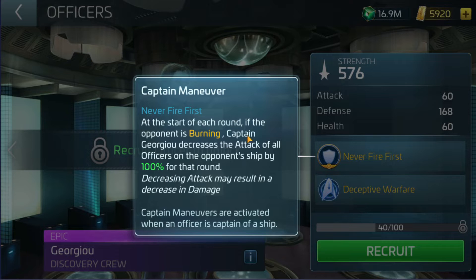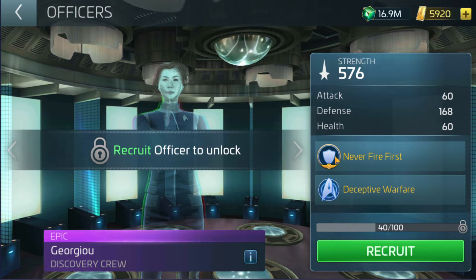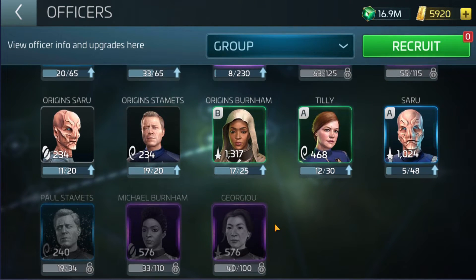At the start of each round, if the opponent is burning, this ability decreases the attack of all officers on the opponent's ship by 100% for that round — which is a massive decrease. So this is pretty much always going to pop. She's a very, very good officer to have, especially for the burning ability. You can partner her with pretty much anyone — someone that does higher damage, or you could partner her with Saru, who has a 30% reduction in damage. That's going to accumulate to reduce the damage the opponent can deal to you, and you get the bonus of them being synergized together.